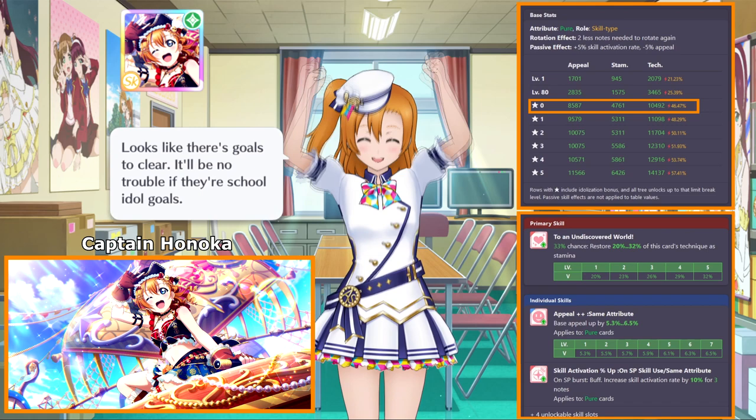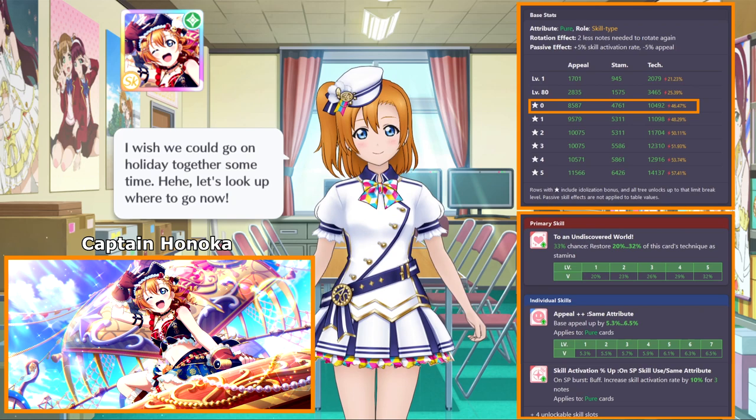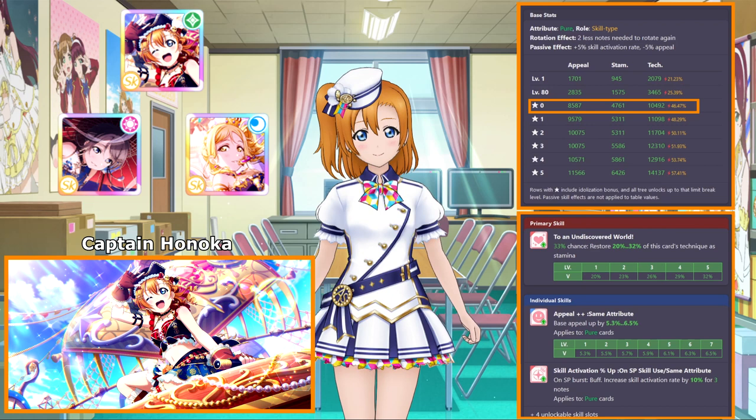The other major thing holding Honoka back is her abilities only targeting pure attribute cards. Using Honoka for non-pure attribute show formations will just result in an above average healer card with no other benefits. On the other hand, strategy-based synergy for cards like Yo and Mari simply make for more friendly team building options, even if they might be slightly weaker overall.